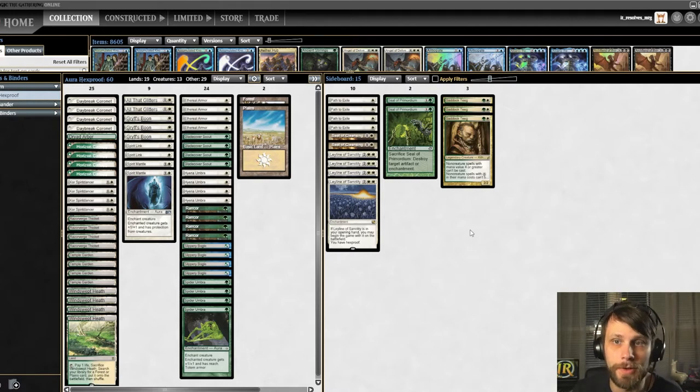The deck we're choosing to start with is Aura Hexproof — multiple reasons for that: one, it's cheap, but two, it's actually a really cool deck in the current meta. I'm going to be learning a lot because I haven't played Modern in so long. My guess is this is probably a bit outpowered, so we may find ourselves losing a lot, but we're just here trying it out, having fun, and learning the meta as we go. We'll be doing a best-of-three match.